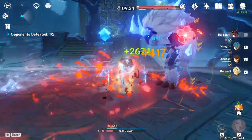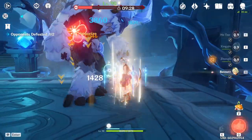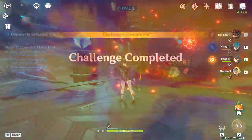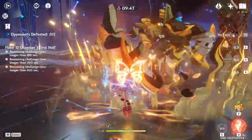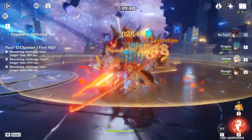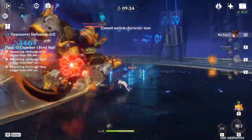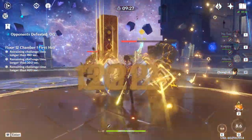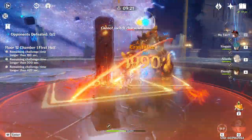Her kit heavily favors dealing single-target damage, which can be further amplified with the right supports. Is she worth pulling? Well, if you really enjoy her playstyle, if you need a main carry that has access to melt and vaporize, and if you have good supports available for her, I would actually probably recommend pulling for her since she offers a lot with her kit. In conclusion, Hu Tao is an amazing five-star unit for anyone looking for a fun and engaging main DPS. Her main strength is definitely her ability to deal sustained DPS on single targets revolving around charge attacks at low HP. She will require more attention in terms of HP and stamina management, but this is only part of her skill gap. I will definitely make more videos about her, like comparing her to other units or establishing which artifact set is the best choice.